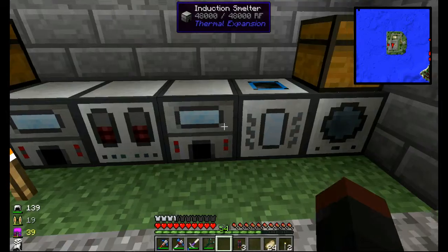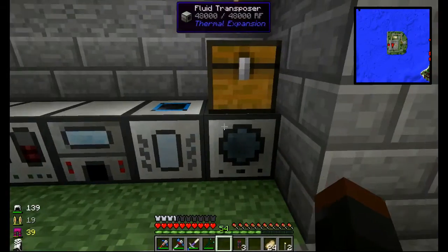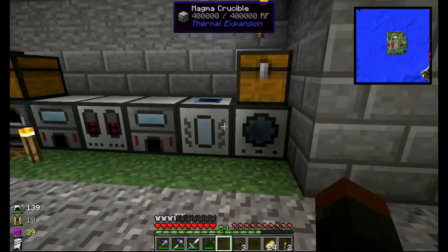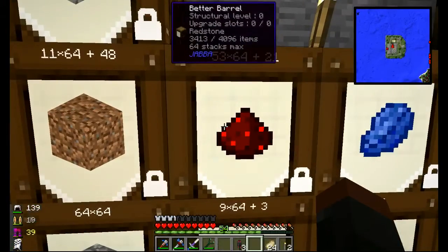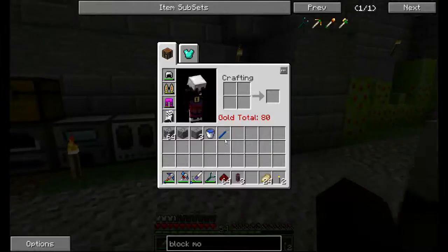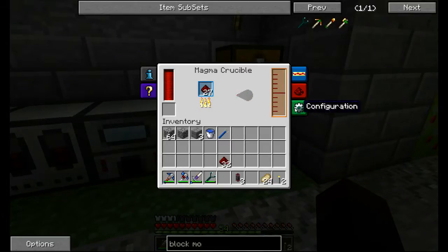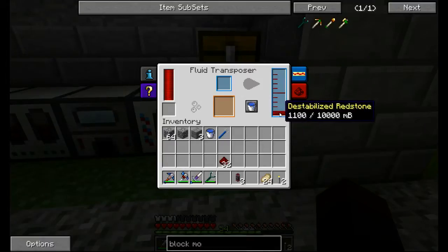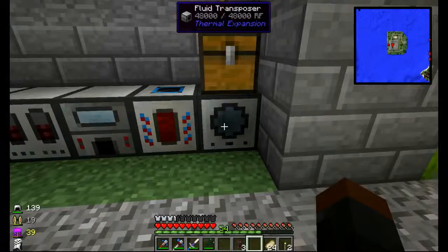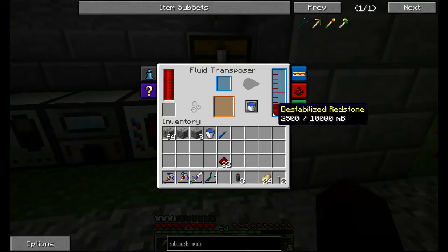This guy is going to be used to make glass and stuff, which is going to be really useful in the future. These two guys - the Magma Crucible and Fluid Transposer - are always buddies, they will always be next to each other. The Crucible will melt stuff down - for instance a stack of redstone. You get about 100 millibuckets of redstone fluid per one piece of redstone.